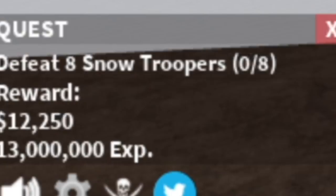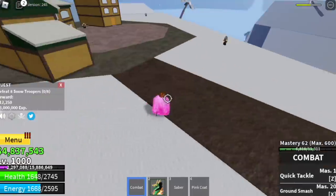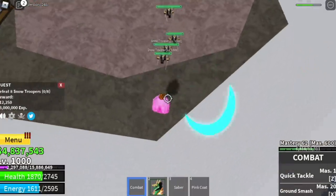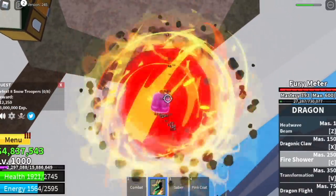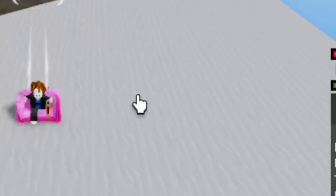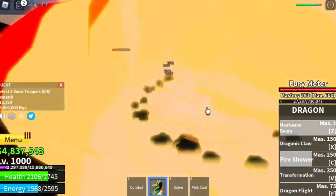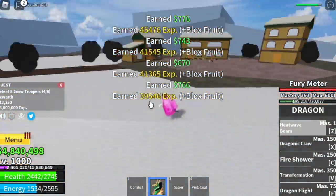After that, you can now go to the snow mountains and defeat Snow Troopers. It is easy to grind in this area too. Just lure 4 and defeat them with your skills. The key here is using your skills properly. When you use your heatwave beam, point it so the enemies go there and won't fall outside of the mountain. Level up fast. Goal here is to reach level 1100.